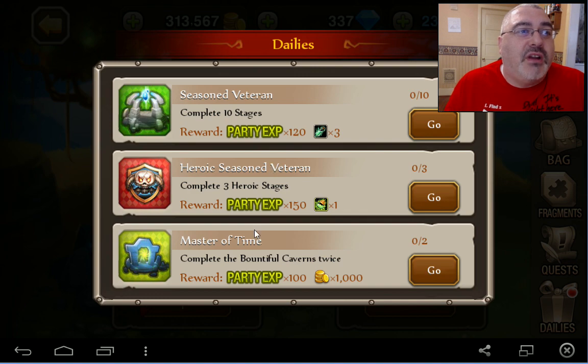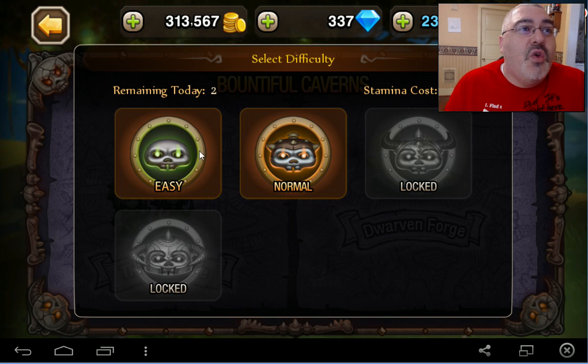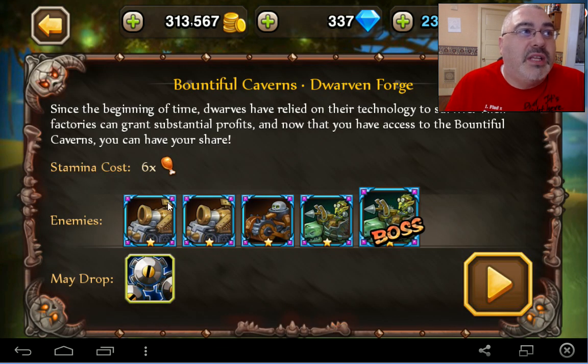Let's go to the Boundville Caverns. We're going to get some stuff. Looks like it's Dwarven Forge time. I haven't seen normal yet — let's take a look at normal. Oh, this looks bad.